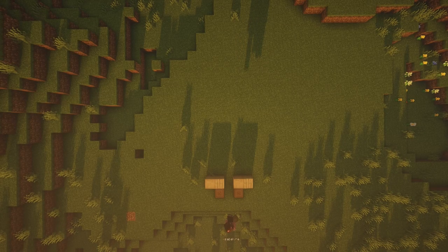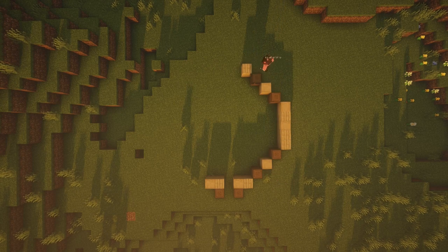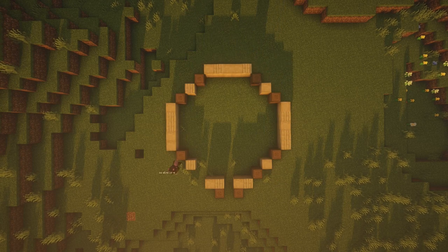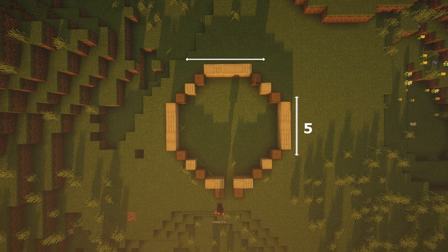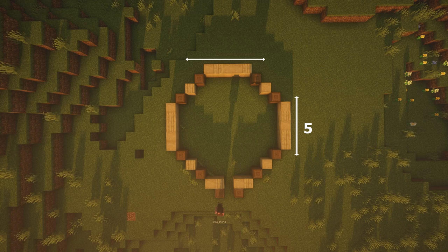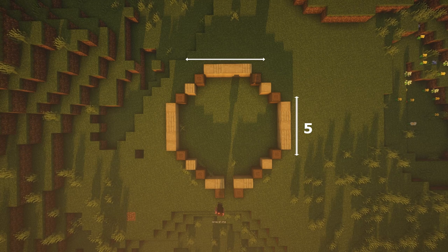To start with, I used a combination of stripped birch wood, birch planks, and stripped spruce logs for the base of the house. I created a circle with each edge five birch blocks wide, with three blocks of alternating spruce and birch blocks in between. The birch planks and wood can be placed in any organisation — this is just to add some texture to the build.